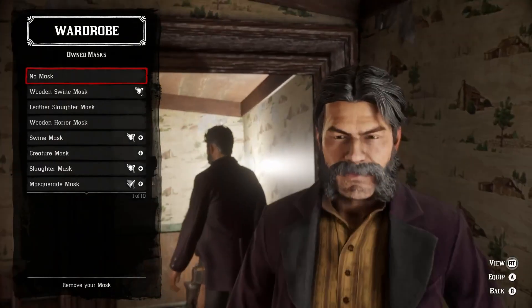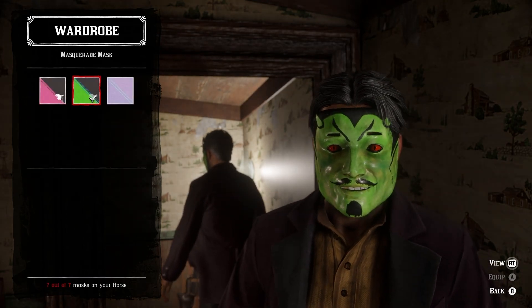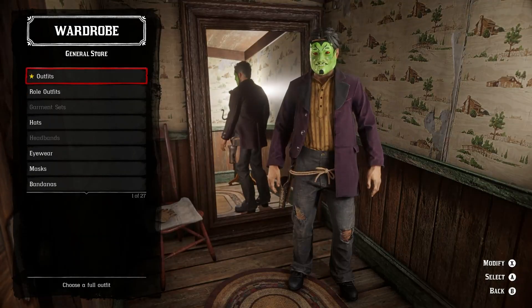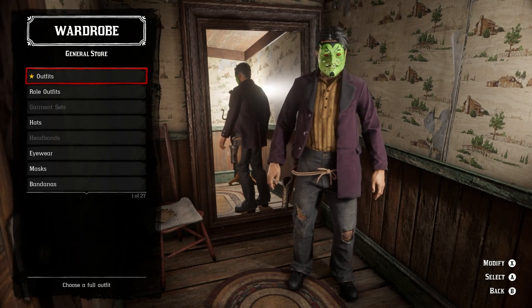Coming up next, we have Frankenstein. To make this outfit, you'll need the masquerade mask, roller jacket, everyday over shirt, rope gun belt, clavelli pants, and the hardy boots. Bonus points if you're able to get green gloves. I didn't have any, but it would make the outfit look a lot nicer.